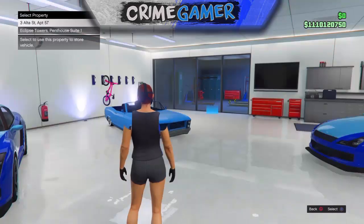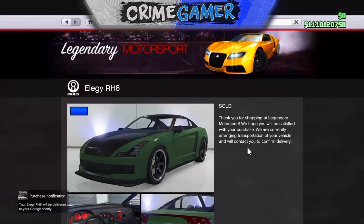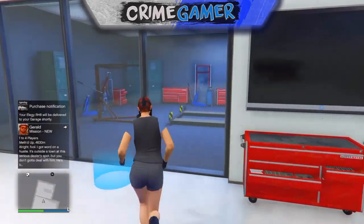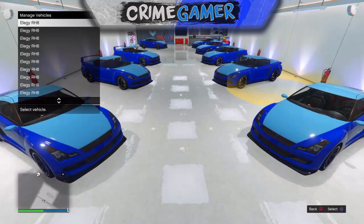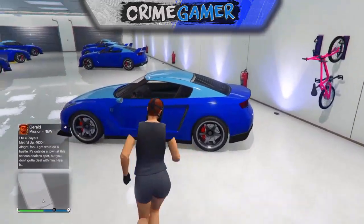Once you hit that upgrade, take it back to your garage. Then go into Legendary Motorsport and buy another Elegy to replace the Buccaneer or lowrider you just took into your garage. Once you've done that, hit the managed vehicles circle and replace any Elegy with the one you just bought.